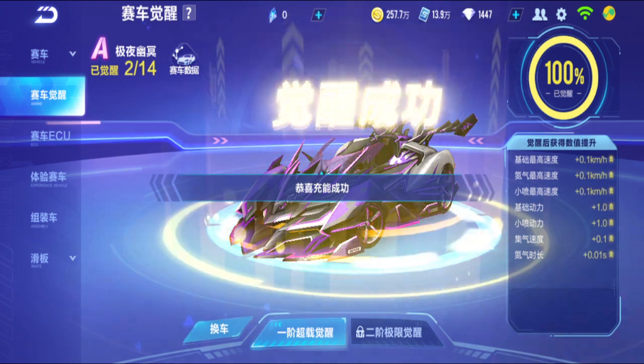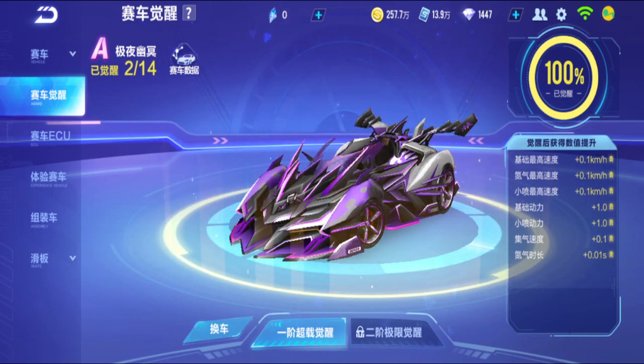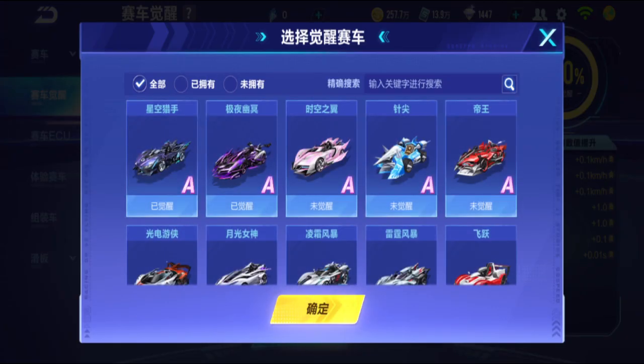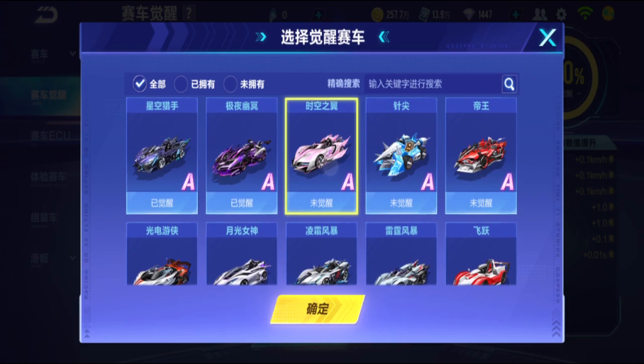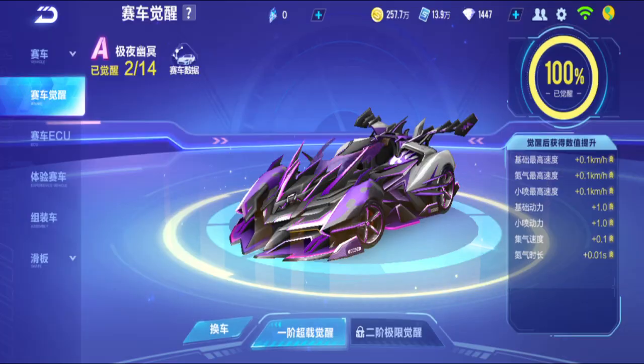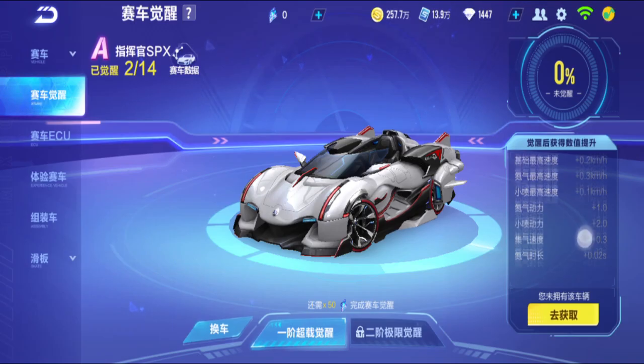There we go — 100%! That's how it works. You need around 40 pieces for a car, which is about 10,000 vouchers. But not every car is the same — Wings of Time needs seven, Needle needs six, so the amounts are all different. And the buffs are also different per car: Night of Dark gets base max speed +0.1, nitro max speed, minibus max speed, base power, minibus power, nitro max speed, nitro duration — so not every car has the same buffs.